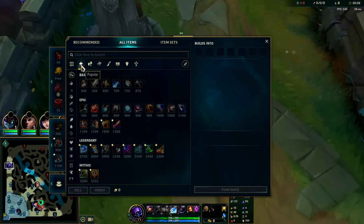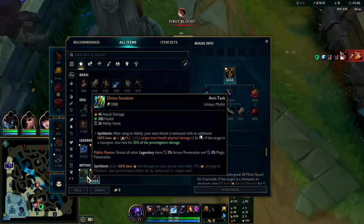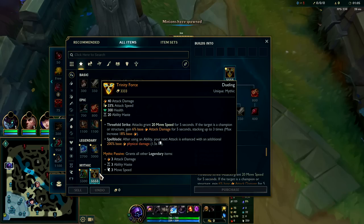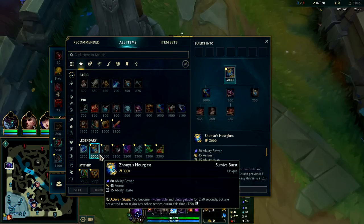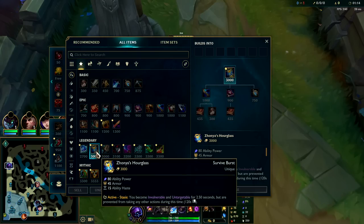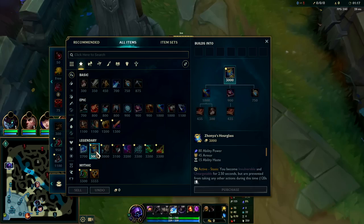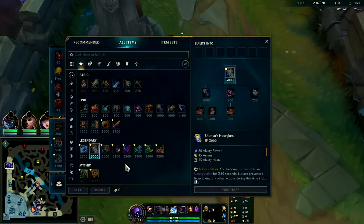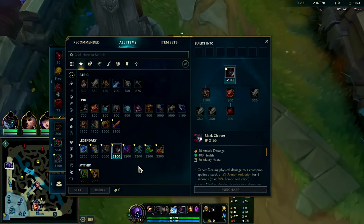For our first item, we're gonna be rushing Trinity Force. It's slightly better than Divine, unless you're playing against a big HP tank top lane — then you want to go Divine instead. It's Trinity into Shoujin into Zhonya's, which is a 68% win rate Jax build. If you don't plan on teamfighting, Zhonya's is a little low value; if you don't want to teamfight, typically you'll push Black Cleaver, Frozen Heart, or Ravenous Hydra.